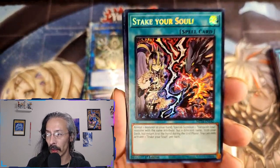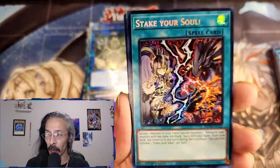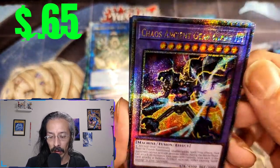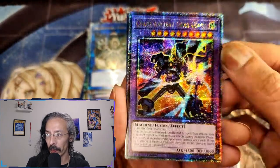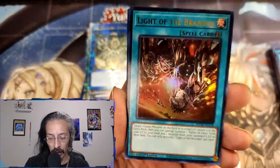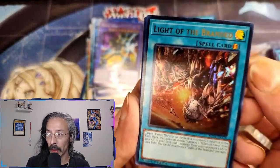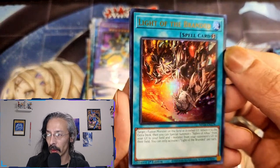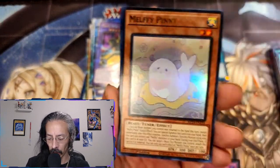Once again no errors in this case so far — everything has come out Prismatic. And we have a Chaos Ancient Gear Giant — we don't have that one yet, that's pretty cool.